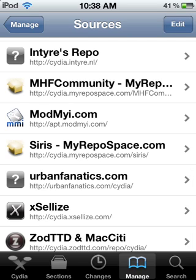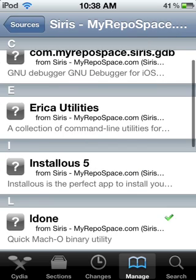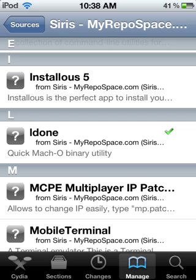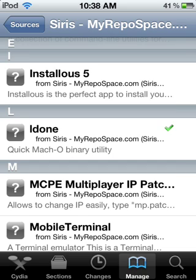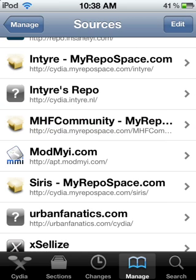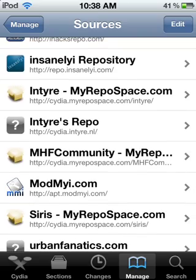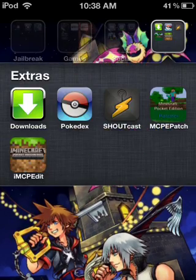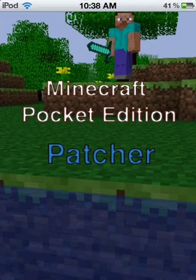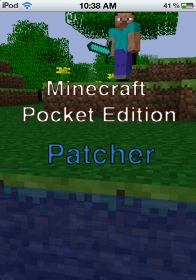You're also going to need to add another source to keep the mods running: cydia.myrepospace.com/cirrus — spelled S-I-R-I-S. Then once you install that source, scroll down to Eldon and download it. It'll prevent Minecraft from crashing — otherwise Minecraft will just crash with the mods. Once you're done, you can exit Cydia. After installing, you'll get a new icon — that's the patcher itself.